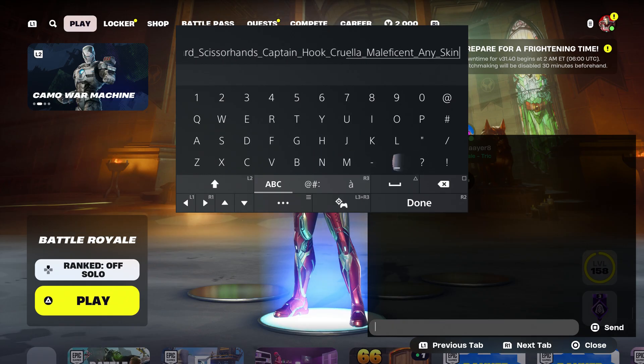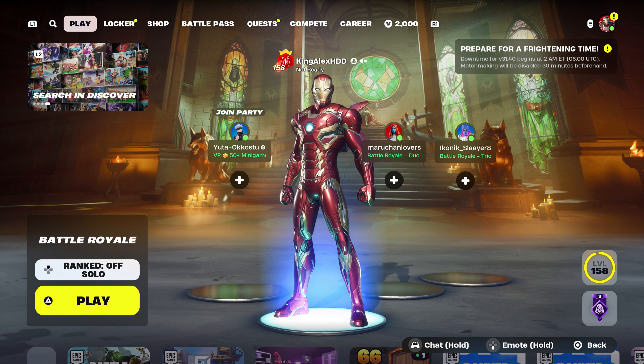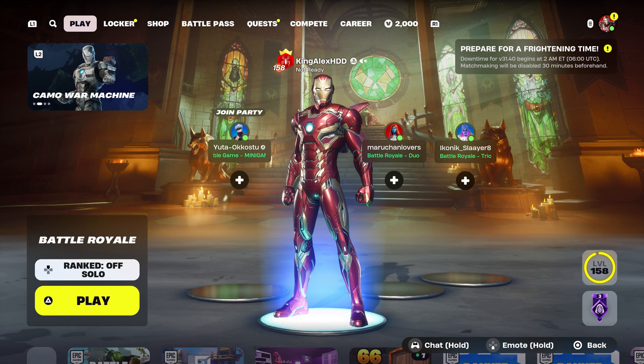At this moment, put "own," and then basically press done. And you guys are going to send it to your account. Once you send it to your account, it's going to be pretty simple. Take it out. Press done. Back out.